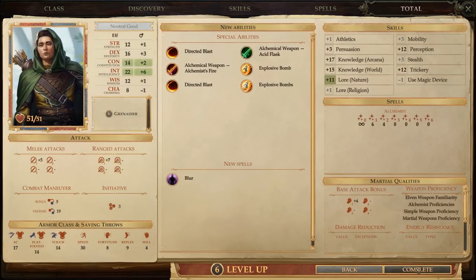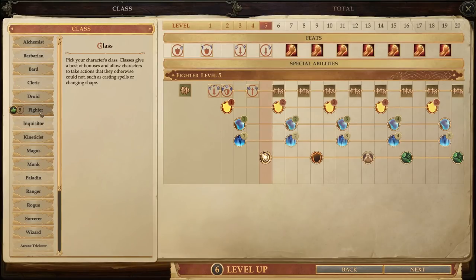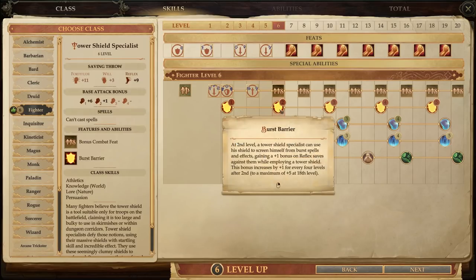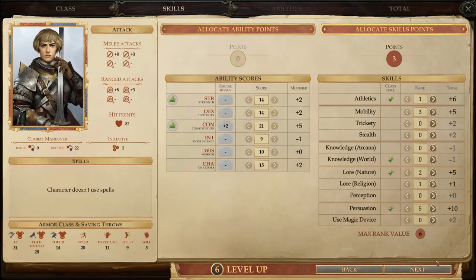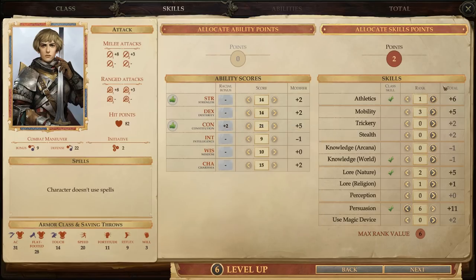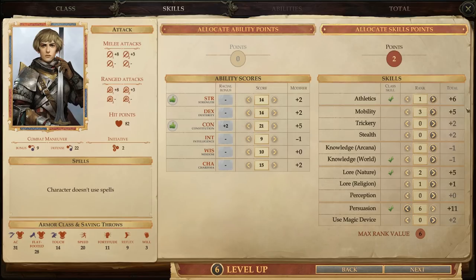That's pretty much it for Silverleaf. Next up, we've got Valerie, and she'll obviously get another level of Fighter. That gets her a bonus feat, as well as another rank of Burst Barrier, which is basically just a plus one bonus to Reflex saves. Then we've got her skill points, and one point will immediately go into Persuasion. After that, it doesn't really matter where her other two points go. Valerie's never going to be a skill-based character. We'll just toss them into Nature Lore.